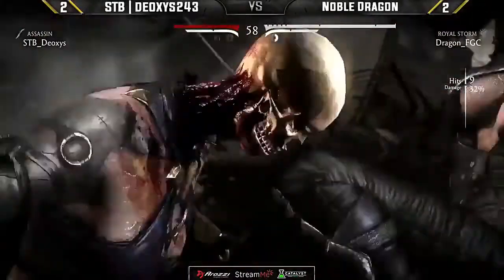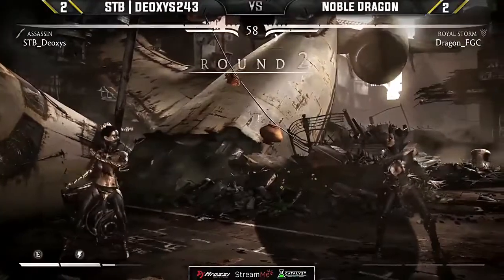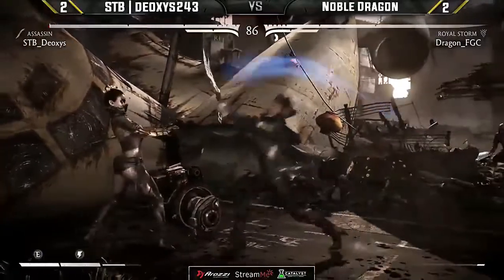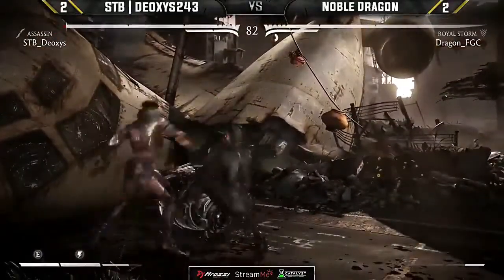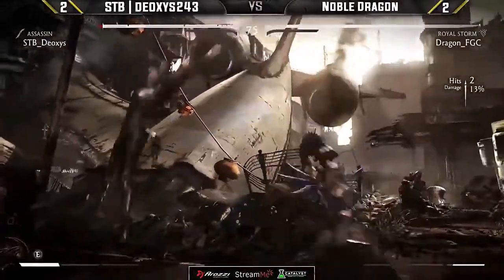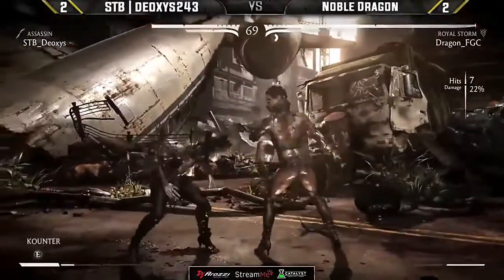Dragon has been hit by that X-ray twice this set, and it's finally time. He goes up to Deoxys and says, 'I'm going to give you a taste of your own medicine.' He says, 'I've been there, I've done that — and it's my turn.' Owen doesn't get a hit confirm at the end of that string. Deoxys getting clipped in the air — needs to be very careful about being in the air. Dragon just seemingly much more comfortable in this matchup.